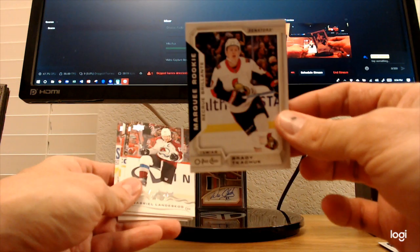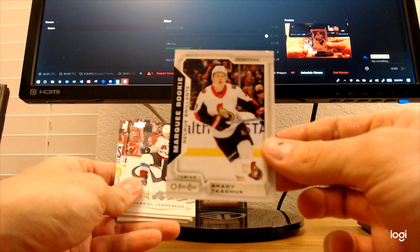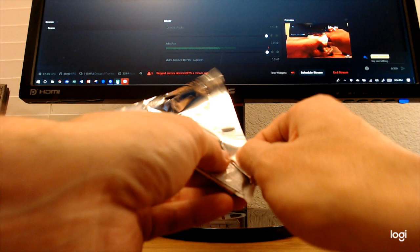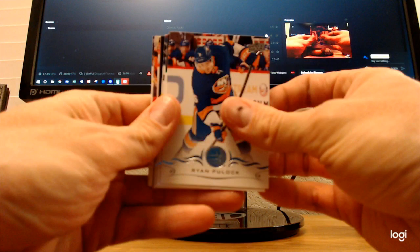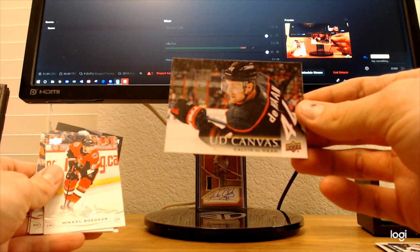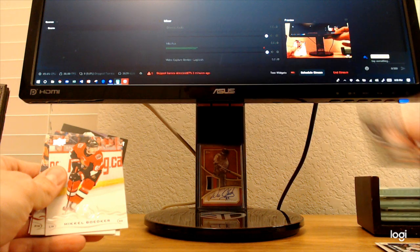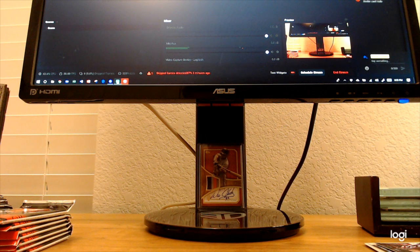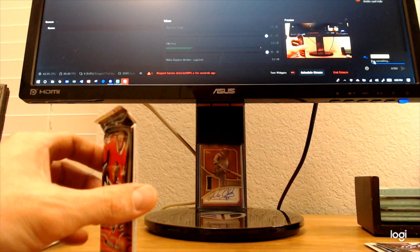Alright, here we go — Marquee Rookie Brady Tkachuk. Love the way Brady plays right now. We still got to get the Pettersson — we need Elias Pettersson, it's kind of my lifeblood. Another Upper Deck canvas — Calvin Dehan. Nothing much of consequence on that. Getting word that the stream is not clean.